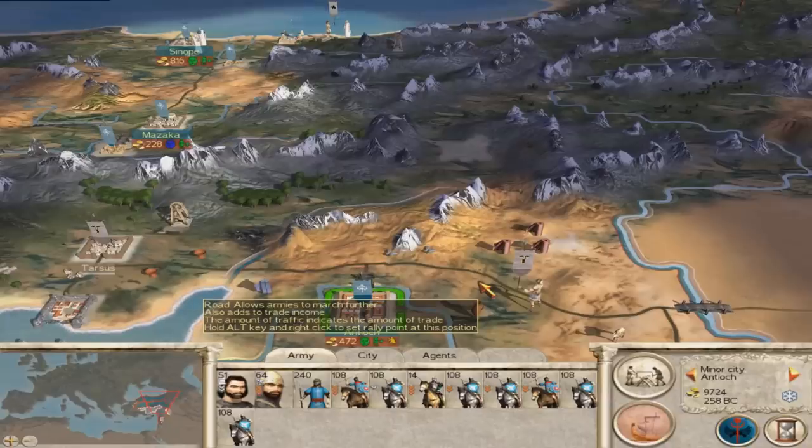Coming in at number 5 is the AI in Rome Total War. It's not immediately apparent that these guys get massive amounts of cheats, and by comparison to other Total War games, it's not really that big of a deal either. On the campaign side of things, the AI in Rome Total War doesn't really appear to get any cheats. They struggle with public order, they can struggle with their finances, they don't spew out entire armies instantly — they more or less play by the same rules as the player.